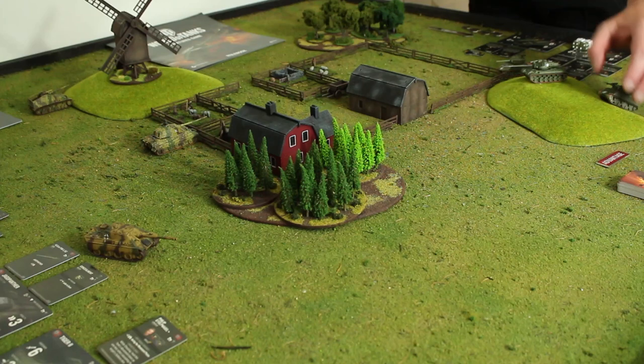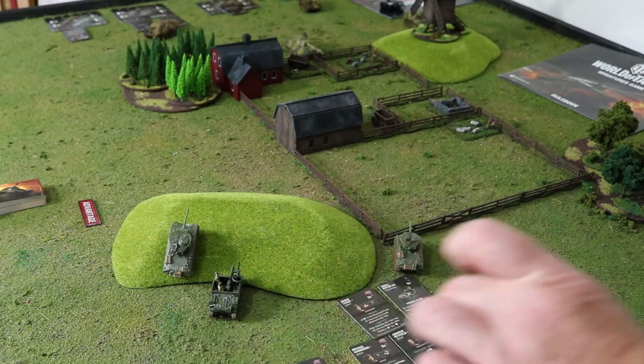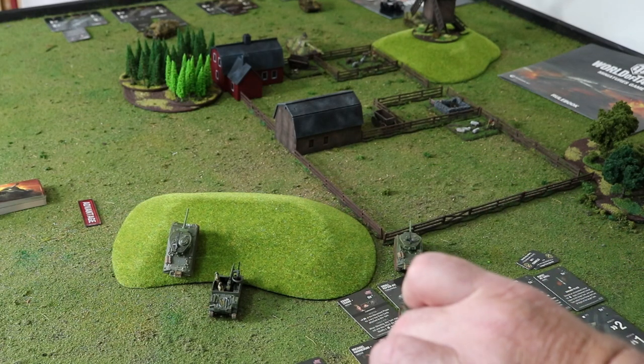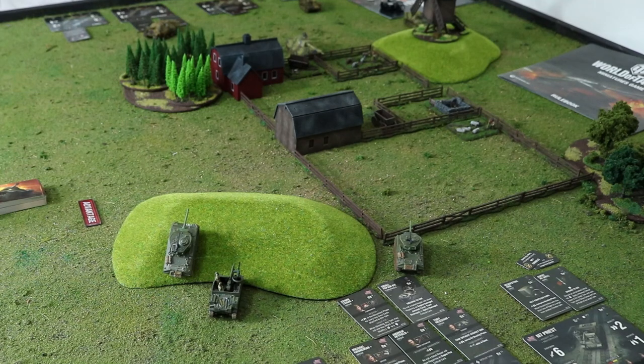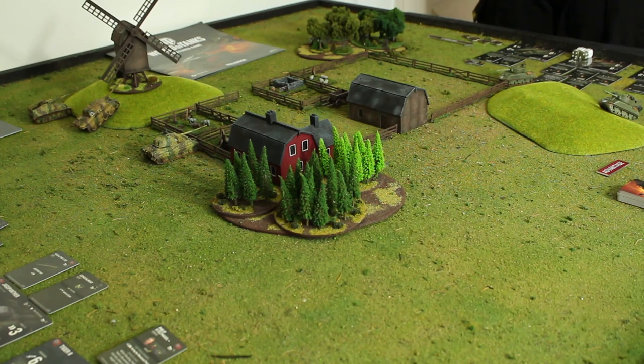The other Jumbo parks on the slope there. The Pershing has a base initiative of four — six in the shooting phase. So I've got an eight and a six; I put my Jagdpanther down next, then my Jagdpanther goes here, and then my Super Pershing goes there. Finally my Panzer III goes here.